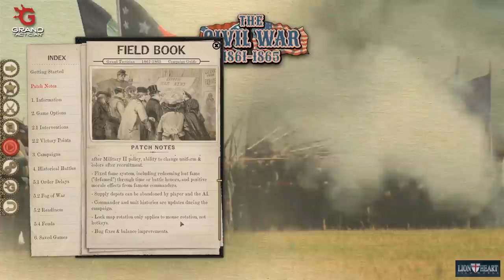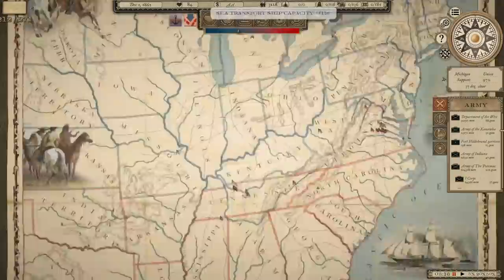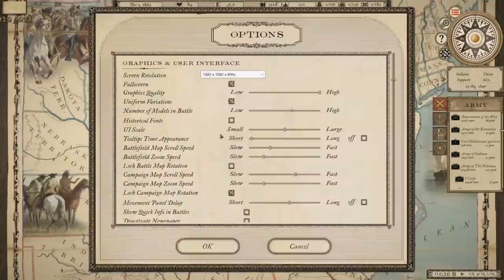Alright, let's go ahead and dive into our current playthrough. Looks like there's a little change in the user interface as well — it looks a little different, a little cleaner. Let's take a look at those settings. Number of models in battle — we're going to raise that all the way to the highest level. Doesn't look like it's going to allow us to do that, at least not right now.